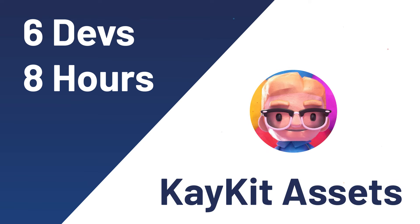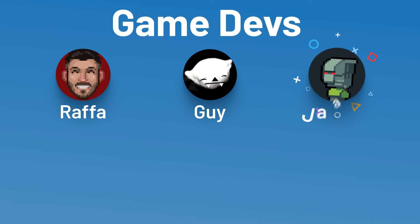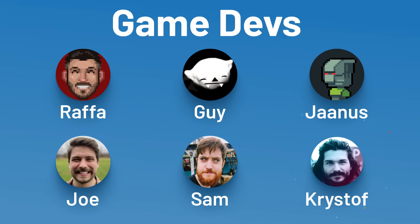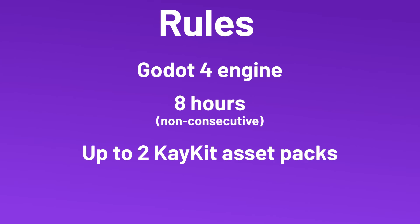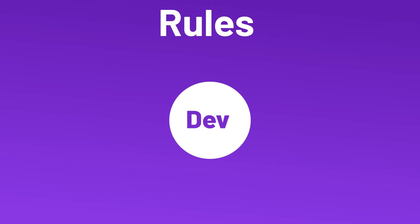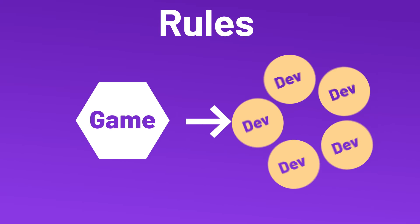We are six developers making games in eight hours using KKIT asset packs. In this group jam, I will be joined by my friends Guy, Janus, Joe, Sam, and Kristoff. The rules are simple: we all use the Godot 4 engine to create the game in eight non-consecutive hours using up to two KKIT asset packs. Fonts, music, and sound effects can be sourced from anywhere. Each developer will show how they created their game and the other developers will play the game.